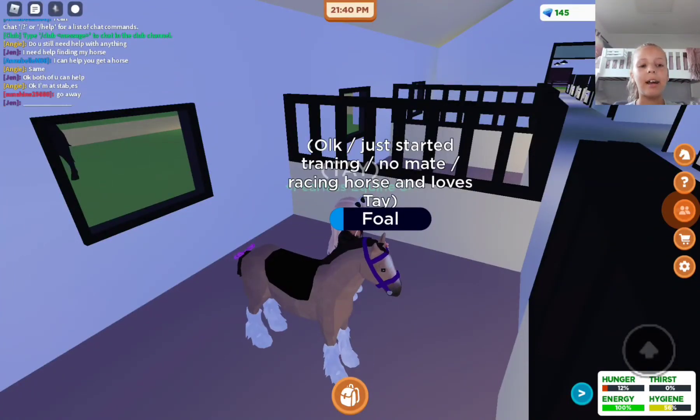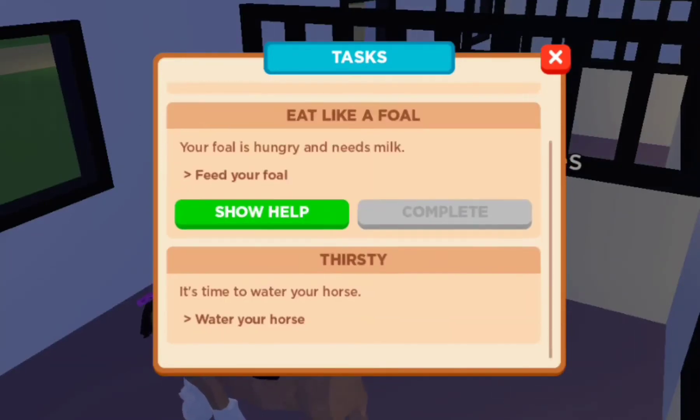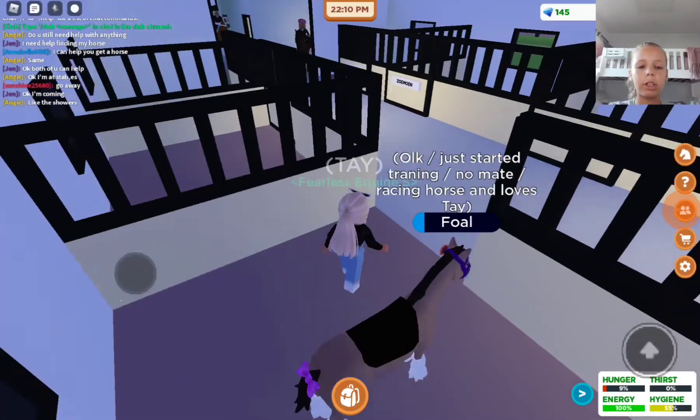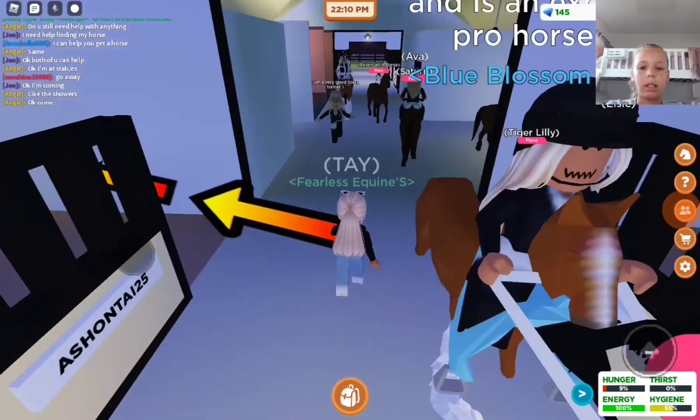Let's look at the tasks now. It looks like my foal's hungry — 'Eat like a foal: your foal is hungry and needs help.' Okay, come on little foal. Actually, foal, you stay there. Let's go get you some milk.